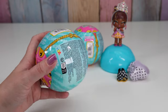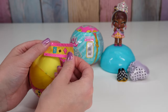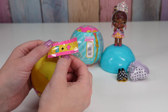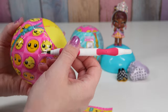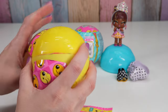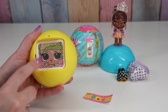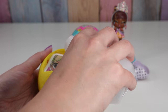All right, next one — it weighs 4.7 ounces. Oh, yellow ball! The clue is 'switch up' — oh my gosh, that makes sense! Let's see what the face is for our dissolving thing. I think this will let us know who we have. Yay, I wanted this one — this is Rad Roller! Oh my gosh, pour some water on it!